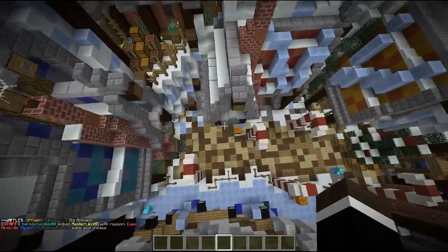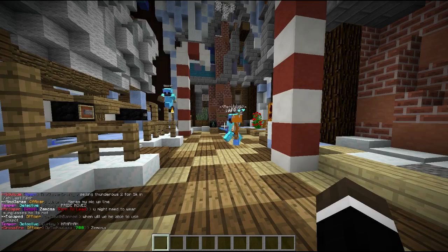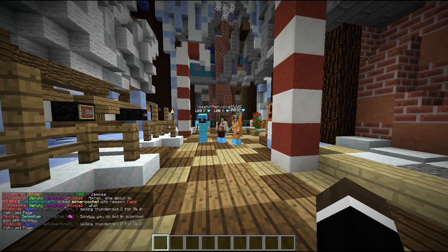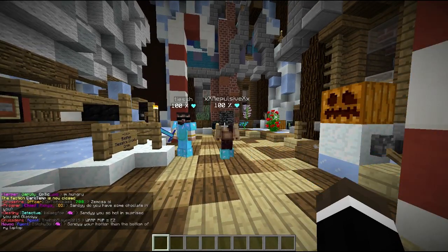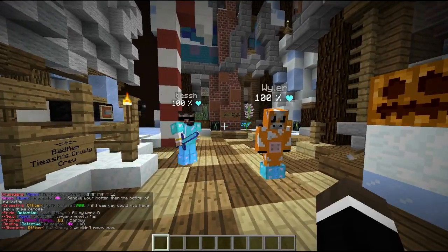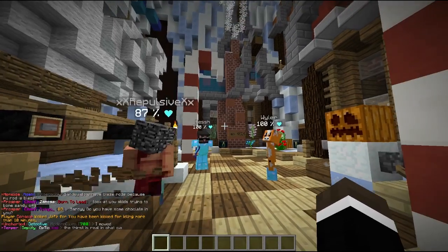Let's get some info on this beautiful interior. We're going to jump in a call with these legends on Factions Gold — Bad Rep. We're calling with Tish, Repulsive, and Weiler. Thanks for letting me tour, guys — I know the base isn't completely done yet, but anyone looking at it would think it's basically done because holy god it's beautiful.